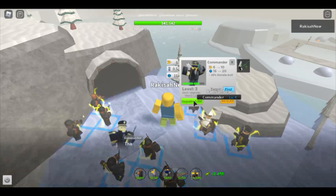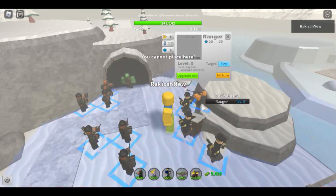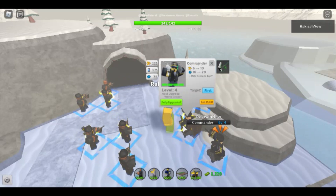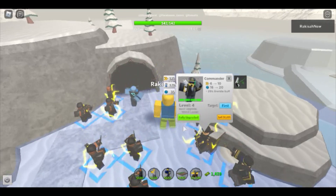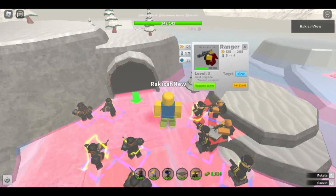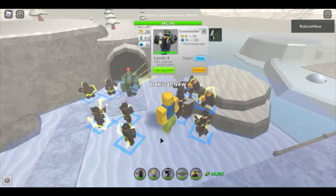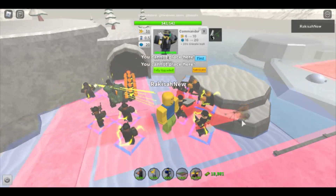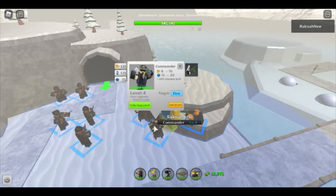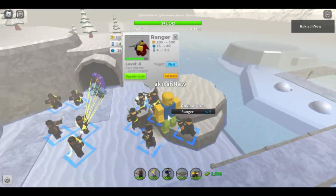Now the speedy boss wave. Once you finish with three max commanders, you'll need to place 10 level 4 rangers. I originally did 10 level 3, but the waves were going too fast, so I had to do level 4 rangers to keep up with the pace. The speedy boss was still killed quickly. Wave 31 is a big spike compared to wave 30 — there's a speedy boss combined with a lot of slow bosses, but I still got past the wave easily.